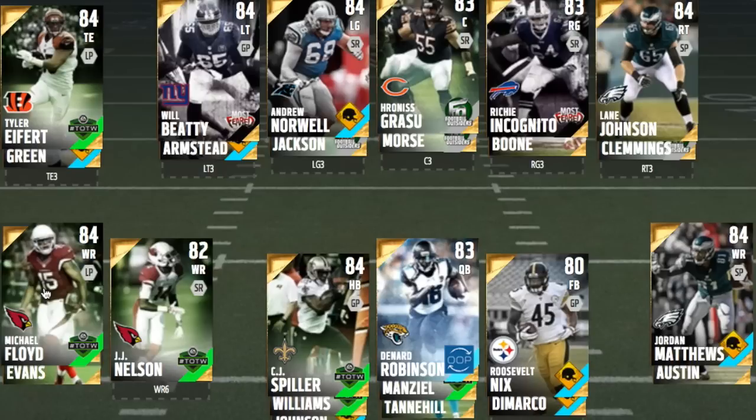Jordan Matthews is a very good receiver card. He does very well on drags and slants with his 94 acceleration and 92 speed. He catches the ball very well — 93 catch in traffic. He's a good number two and you can also run him at slot. His 71 strength is decent — he's not the worst run blocker, so if you want to run, make sure you run to Floyd's side.